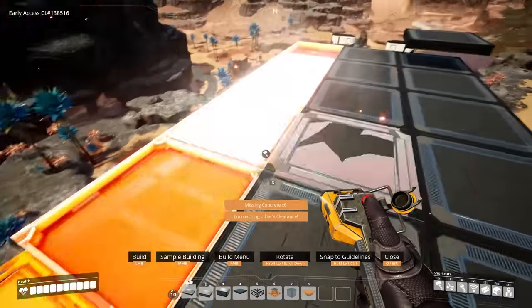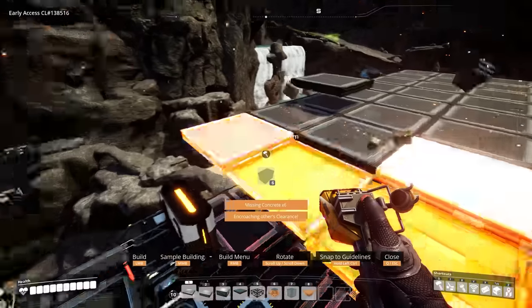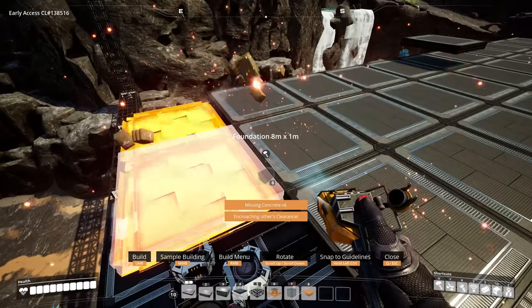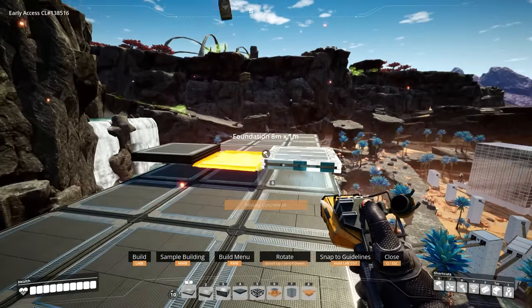When building the sandwich layer, make sure you build both layers before doing any belt work, since we are going to be using some splitters. If you build just the bottom layer, then place a splitter, and then attempt to complete the second layer, you will not be able to place the foundations due to a clearance issue.